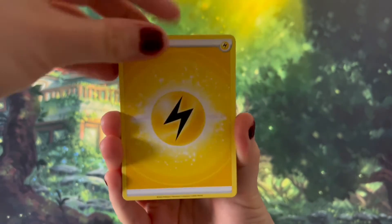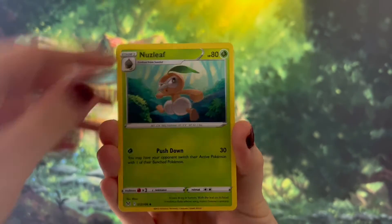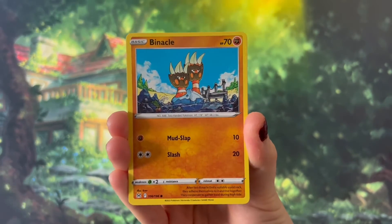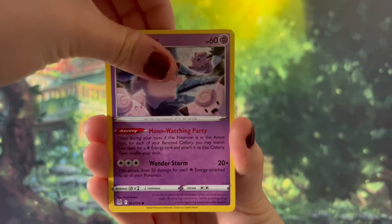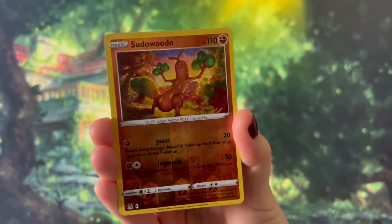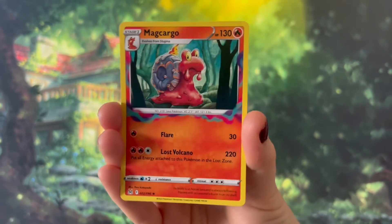We have the energy card, Lego Cutie, Nuzleaf, Gift Energy, Binnacle, Murkrow, Warrampool, Clefairy, Licky Tongue, a Reverse Holo Pseudo Wudo, and a Magcargo.